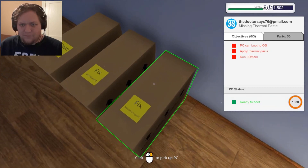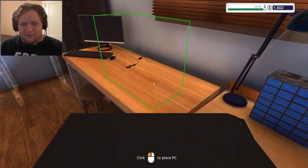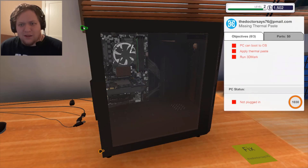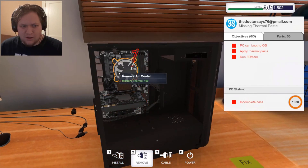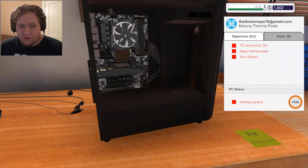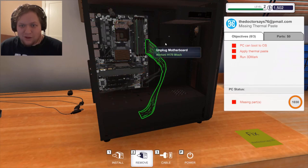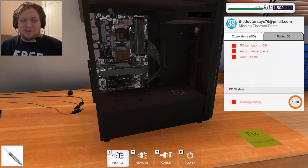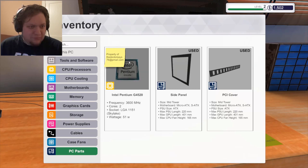Next up: replace motherboard, apply thermal paste. Let's do this one. I've never messed with a motherboard and I've never applied thermal paste, so let's see what we've got here. Thermal paste — I think you need to do that for the processor. Unplug that, remove that, open this up. Okay, thermal paste — where do I put it? What do I do with it? I might have just messed it up.